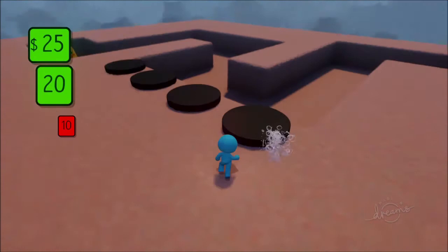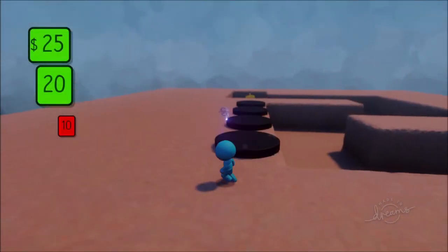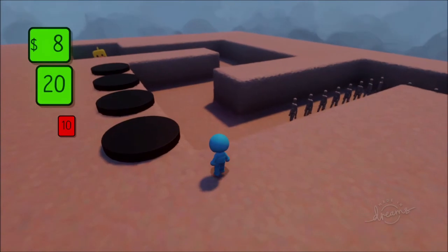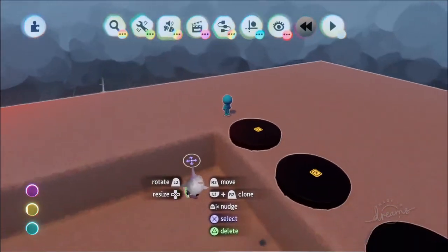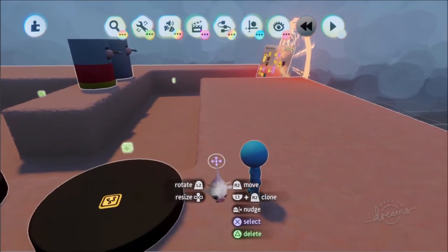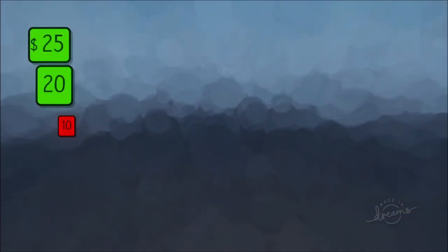Let's test it — cannon tower, upgrade, and sell. Both are working. Let's do a full playthrough: cannon tower — upgrade, upgrade, sell — then arrow tower — upgrade and sell. That's all there is to it. I hope you found this useful — it was a bit intense, so hit me up with any comments if you have questions. This is probably our hardest video, so thanks for sticking with me. Hopefully the logic wasn't too confusing — we'll neaten things up in future videos. Thanks friends, catch you on the flip-flop, peace out.